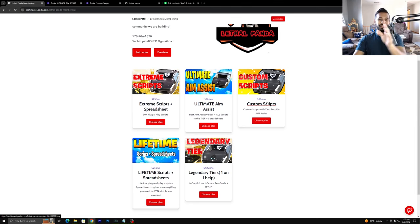Custom Scripts: we go ahead and use your exact settings to make you a script, meaning you'll send us your guns, your sensitivities, all that good stuff. Ultimate Aim Assist: you get the Aim Assist tier as well as the Extreme Scripts. So anytime you get a higher tier, you'll get everything else below it.